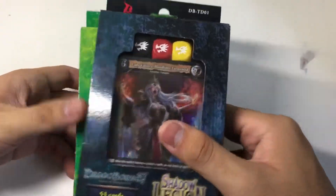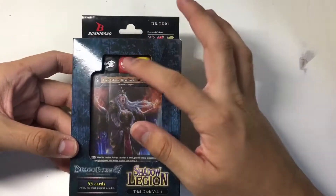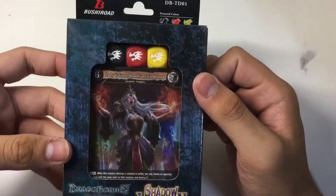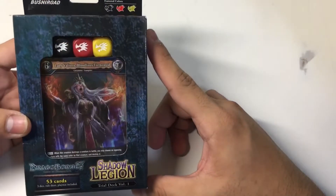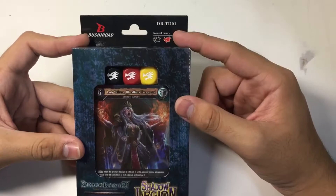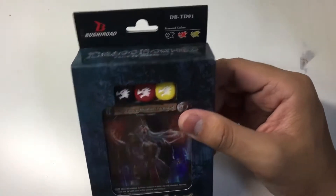We'll be doing an opening on all three but for this video we'll be doing Shadow Legion. It actually features three clans: Nilfheim which is the black color one, Taurus which is the fire red one, and Logress which is the yellow one. This is clearly a very Nilfheim-based deck because the boss card is a Nilfheim card — the six-cost Lady Valistra, Bloodline Stormented. I got all three trial decks from Roel, so I'll leave his address in the description below. Thank you Roel for providing these.